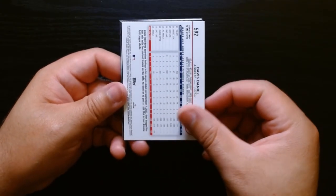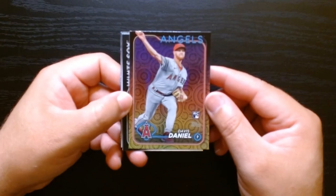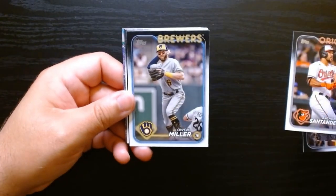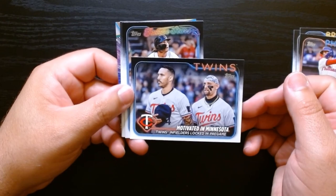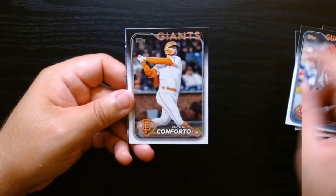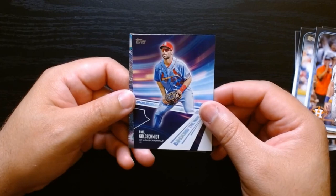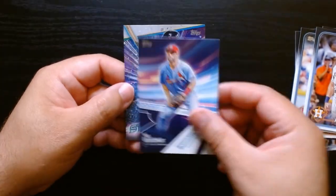Another upside down card — Davis Daniel this time. Let's see which parallel it is — the same one with those circles in the back. So we got one hot dog and then the others with those circles. Anthony Santander. Motivated in Minnesota — these guys are going for it. Always like this little orange uniform for the Giants. Gomez, Jake Meyer. And we got an Around the Horn of Paul Goldschmidt and Matt Olsen.